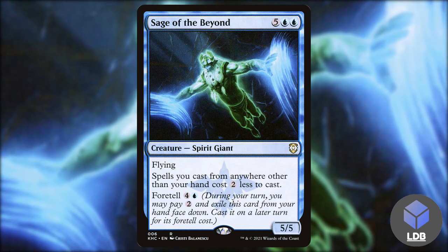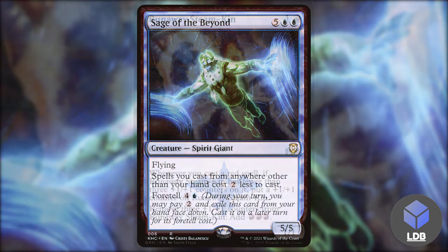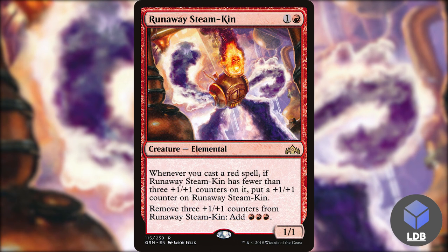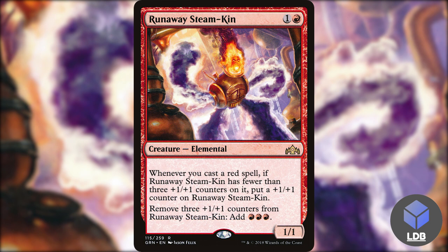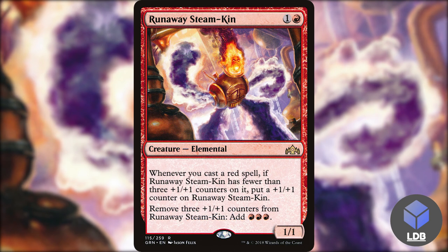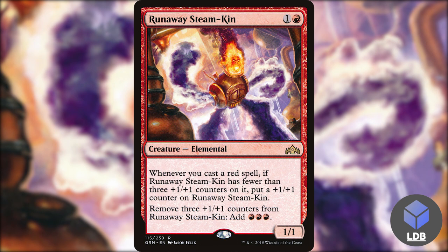Another great card for mana generation is Runaway Steam-Kin — one and a red for a 1/1 elemental. Whenever you cast a red spell, if Runaway Steam-Kin has fewer than three +1/+1 counters on it, put a +1/+1 counter on it. Then you can remove three of them to add three red mana. It's nice to have cards in the deck that generate mana as we go — not in a storm way, but it helps fuel foretelling and casting things from foretell in this very mana-intensive deck.